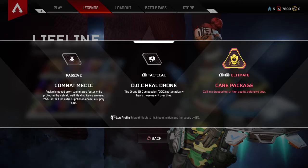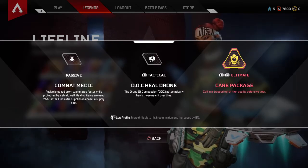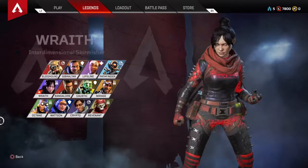Lifeline now has her passive — now she has two. She has the revive one that we already know, but then she can find extra supplies inside the blue supply bins, which are actually new supply bins now. She can actually find headgear, armor, and all that stuff.